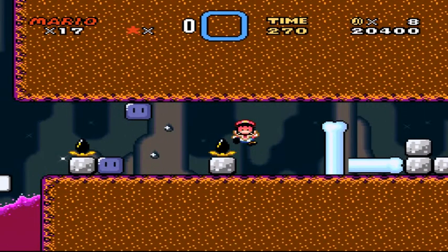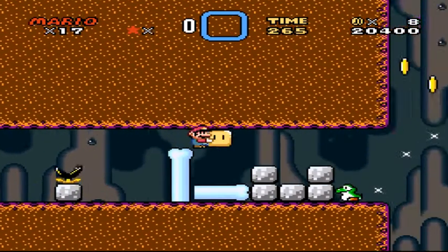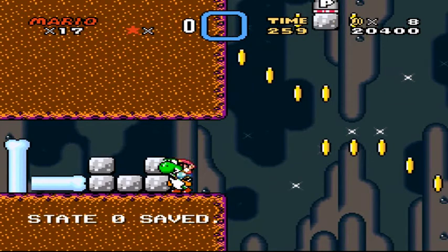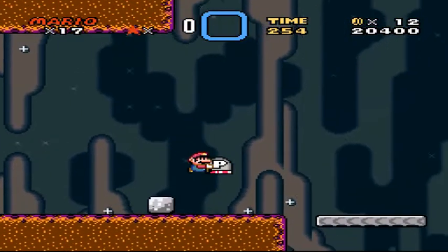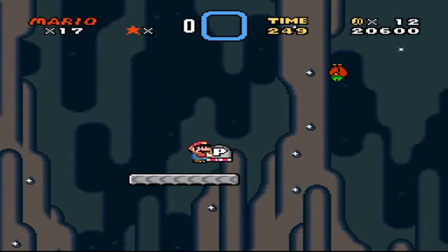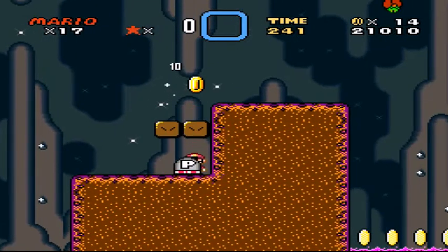I need one more block for him. He eats five and grows, not six, I think. Anyway, let's feed him. Now he's growing. Okay, that's just like... feed Yoshi, waste time. You know what? I'm using Swooper the Bat here as a stepping stone, because I don't feel like making that jump.